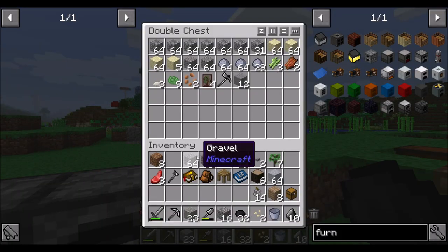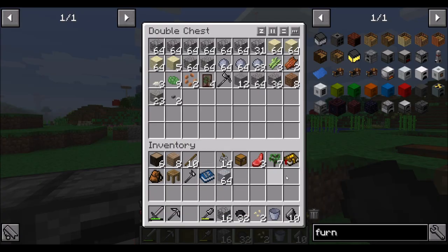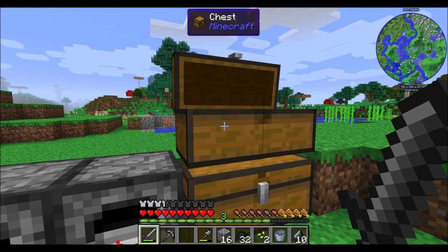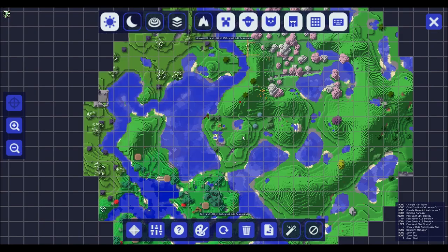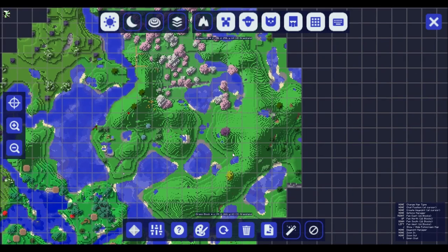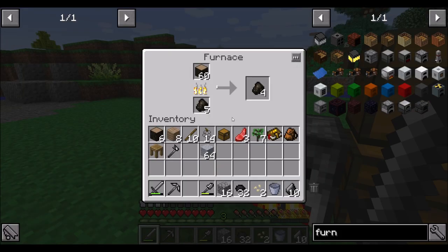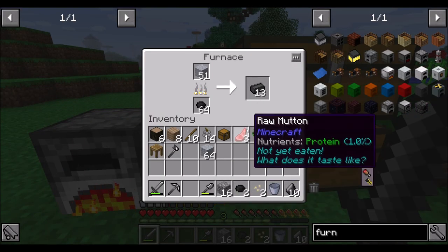We'll put this stuff away - you guys can go away for the time being along with this andesite. Let's find lava. I do have Journey Map, so just out of curiosity, is there potentially any lava flows on the surface that are nearby? That would be super convenient, but I'm not seeing anything that jumps out screaming 'I'm lava.' So no big deal - let's go mining.